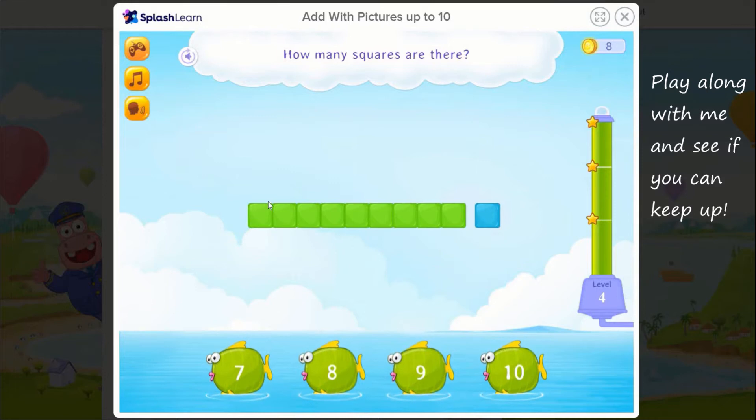How many squares are there? 1, 2, 3, 4, 5, 6, 7, 8, 9, 10. That's right!